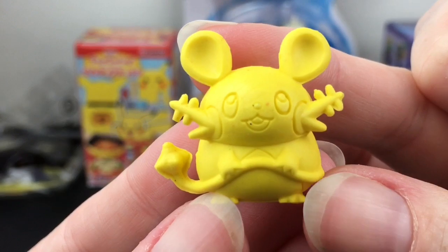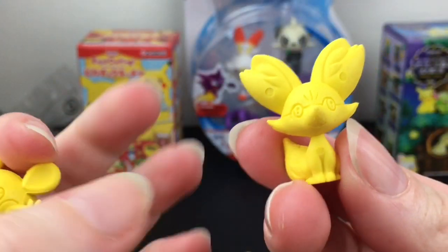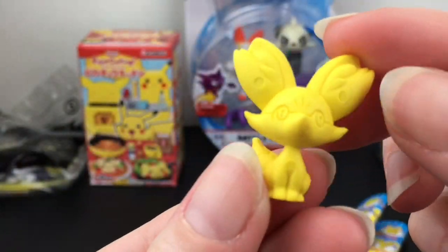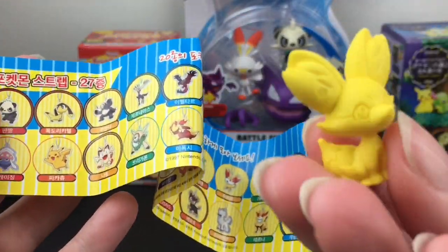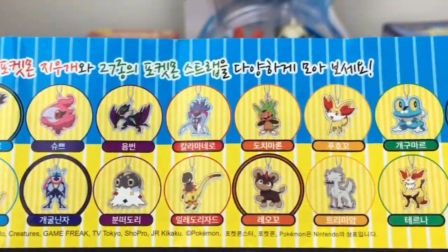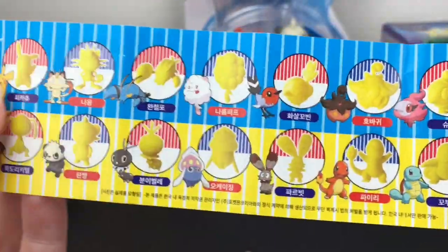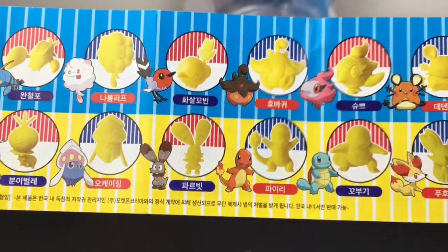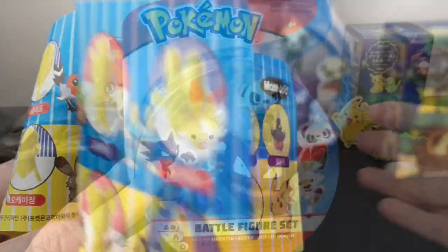We also have Dedenne, who is definitely a little eraser, and then we have — I'm blanking on the name — I think it's Fennekin, if that's right. Here's a look at all the different things you can collect; my goodness, there's a ton of the rubber tags and a bunch of erasers too. That is so cute!